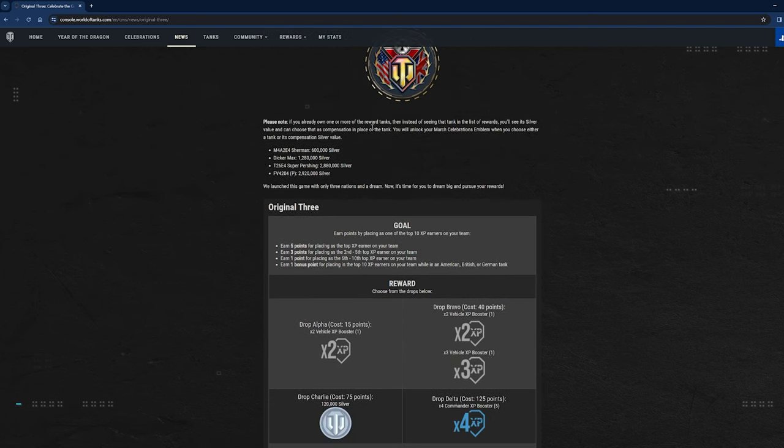Please note: if you already own one or more of the reward tanks, instead of seeing that tank in the list of rewards, you'll see its silver value and can choose that as compensation. For the M4A2E4 Sherman you get 600,000 silver; for the Dicker Max you get nearly 1.3 million silver; for the T26E4 Super Pershing you get nearly 2.9 million silver; and for the FV4202P you also get 2.9 million silver.